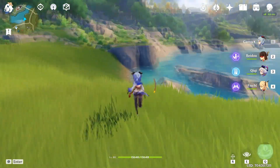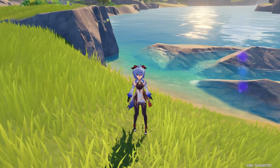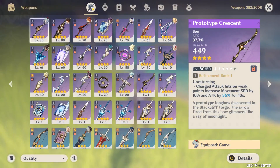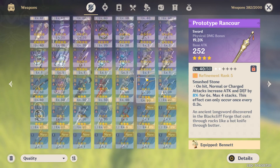We're going to start off with weapons. If you're free-to-play, which a lot of us are, the Prototype Rancor is probably going to be a good base-level option for her. Something to note: you get a physical damage bonus on this sword. Mine's R5, but it's okay for yours to be R1. You're guaranteed to get R2 from doing the story, and if you're lucky you can get it to R5 later.